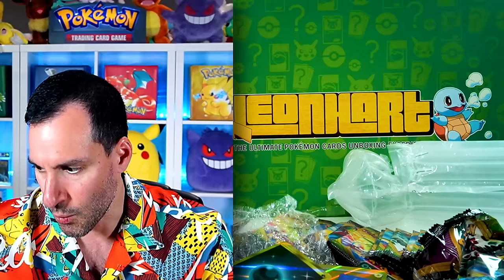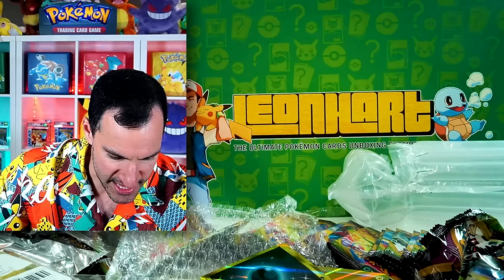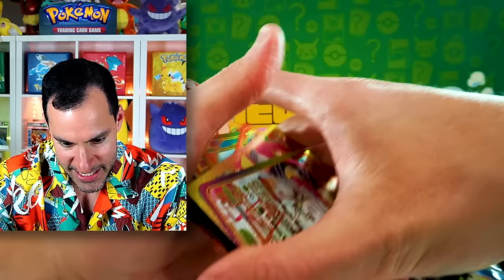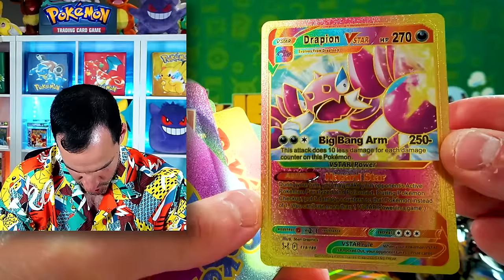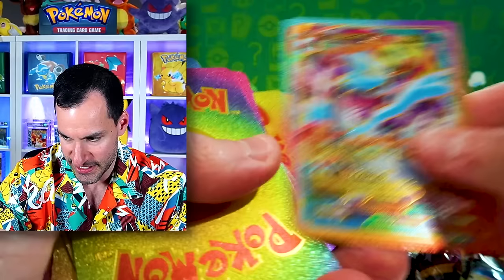We're going to get luckier — these actually look fairly cool. These are the most slippery cards I've ever seen. How am I supposed to — these actually look cool. Okay, these actually look cool. They're flimsy with a little texture on them. A Drapion V-Star, a Kyurem V-Max. Even the texture on the card — the outline of the Pokemon and the text — is pretty cool. I just cannot hold it. It's not even a real card.